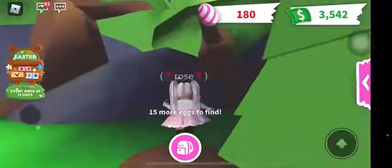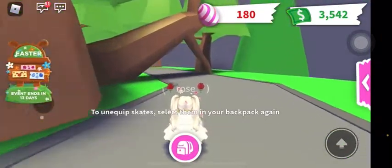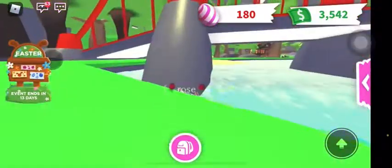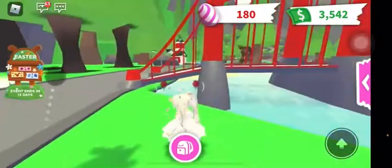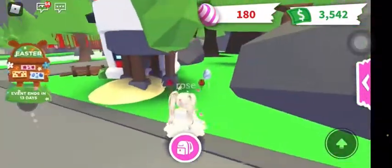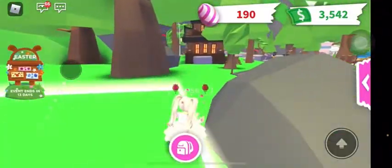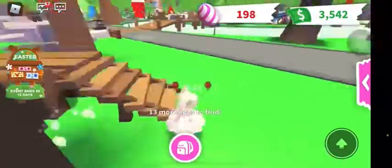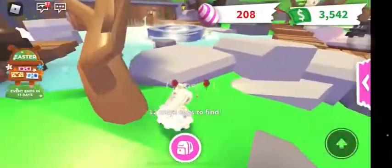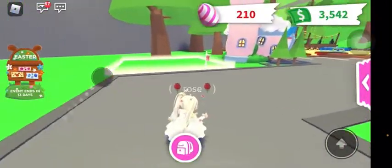Another tip: you can find eggs in trees and in flat land areas. Also, if you don't know what egg shapes look like, they're basically ovals — hopefully that helps. If you're having difficulty finding eggs, it always helps to start with a hint. Also, just to clarify, this is not a tutorial — I'm just playing through.